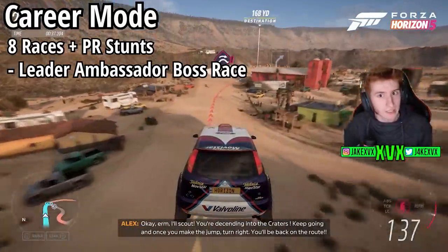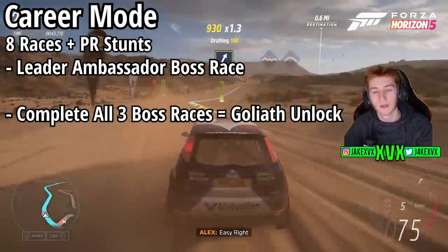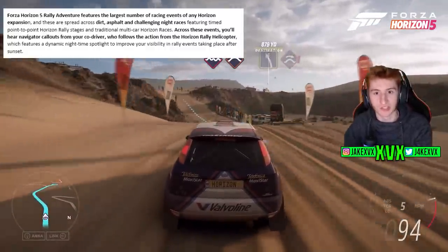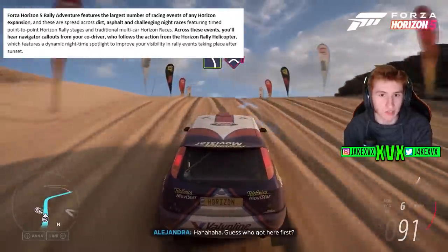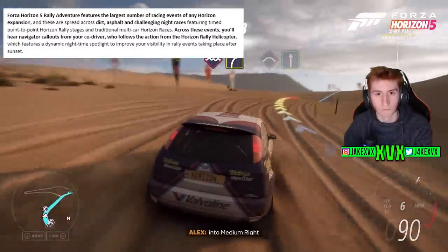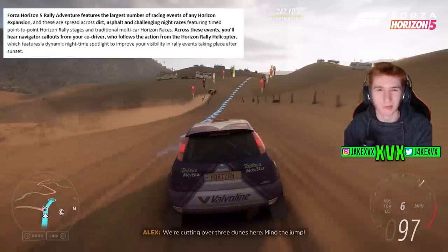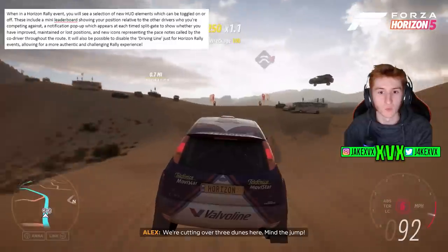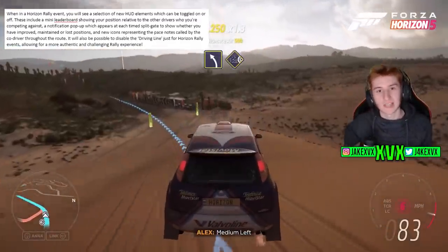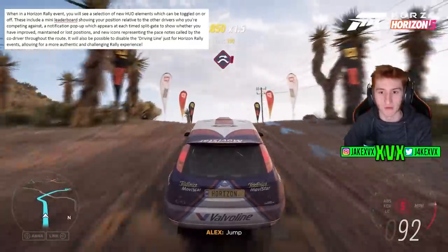It sounds like there's a boss race at the end, which is pretty cool. Complete this on all three teams and you will unlock the goliath race. The expansion includes the largest number of racing events of any Horizon expansion ever, including dirt racing, asphalt racing, and challenging night races, featuring both point-to-point rally races and traditional multi-car races. Across these races you'll be getting call-outs from your co-driver in a helicopter following you from above, and there are new HUD elements such as a mini leaderboard and split times as you go through sectors.